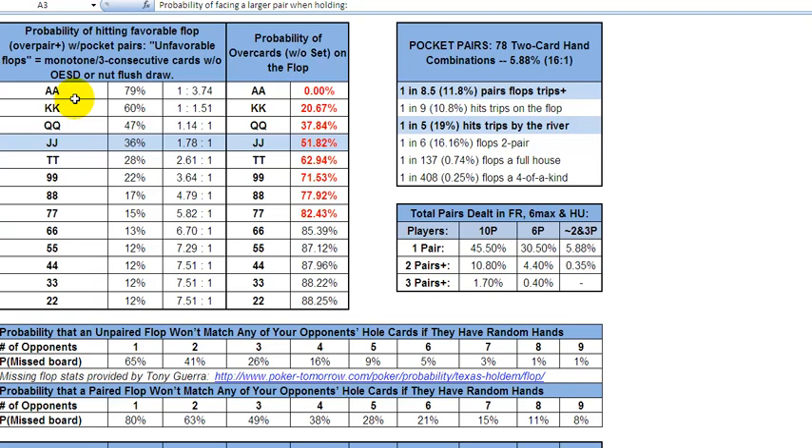When you're holding aces, the probability of hitting a favorable flop — overpair or better, not a monotone or three consecutive cards — it's going to happen 80% of the time. Kings: 60%. Jacks: look at this — when you hold jacks, you're only going to flop a favorable flop as he defines it one time in three, more or less. Pretty intense. With tens, very similar.